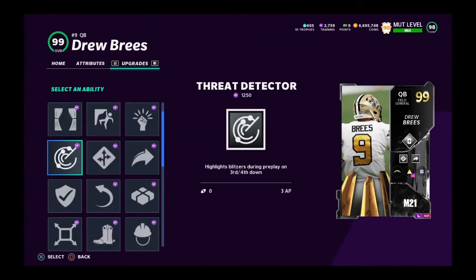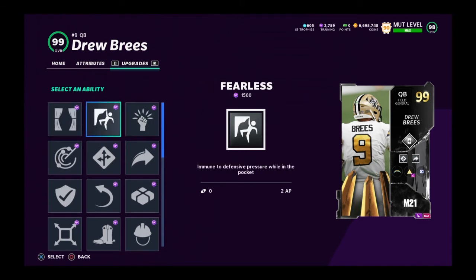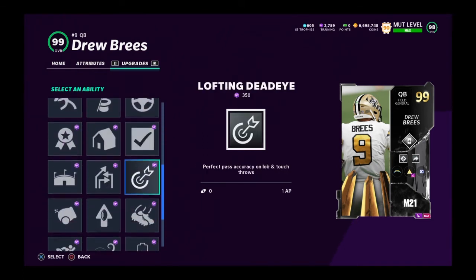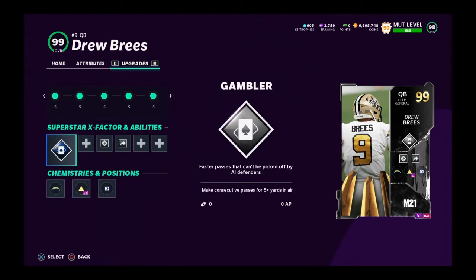If you want to go with field general you get protected, you get identifier for one, but you can get that on offensive linemen. You can also get inside eye, which Favre gets and Rodgers doesn't. So between Favre and Rodgers I would definitely go Favre.